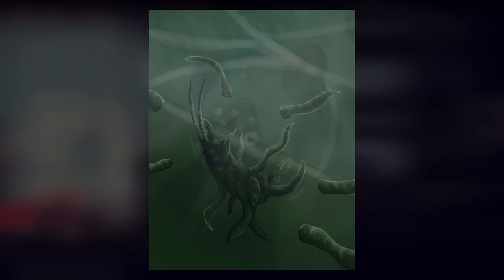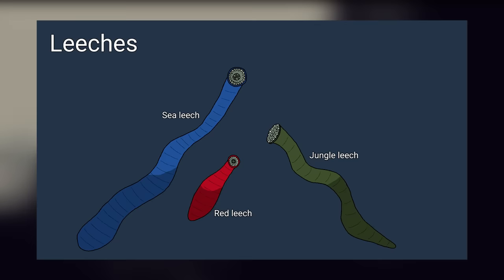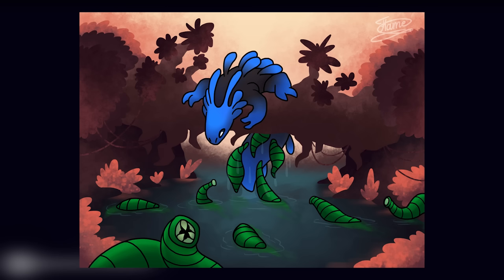On the bright side, most leeches dry out on land, so simply reaching shore is enough to get them off of you. There are three types of leeches in Rain World: the regular red leech found in mostly freshwater habitats; the sea leech, a larger, heavier blue variant found in saltwater habitats and specifically in the vast ocean near shoreline; and the jungle leech, semi-amphibious green variants with much more perseverance, able to latch on for a much longer time without drying out. Jungle leeches are also the only type to drain food pips from you, likely showing the blood loss affecting slugcat after such a long period.